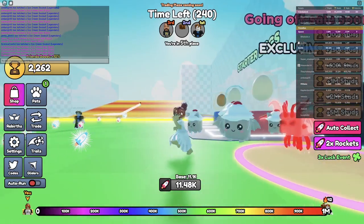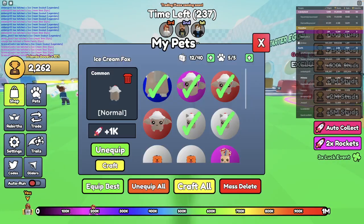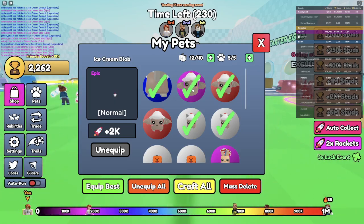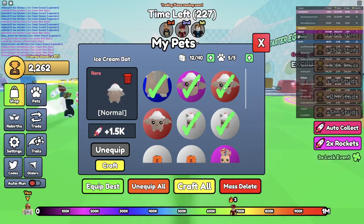I got an ice cream bat! Let me show you some of my pets. So I have this thing here called an ice cream dew bowl. I'm not entirely sure what it is but it's got ice cream on top with whipped cream and a cherry. I also have an ice cream blob which has wings. I have an ice cream bat that also has wings.